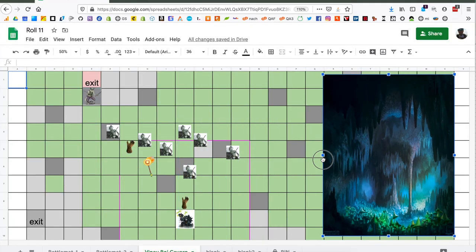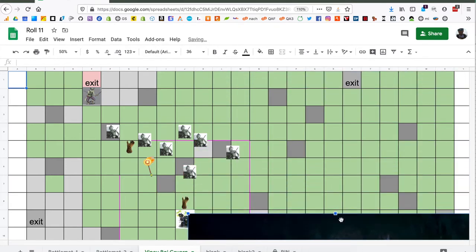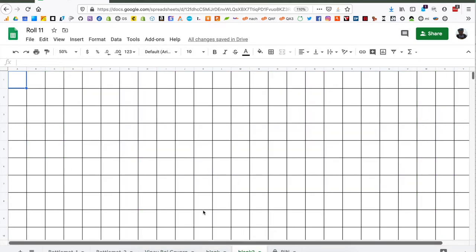There's really not a fog of war function, but you can kind of make it work by just laying over a thematic image of your terrain and then just sliding it back when you want to reveal areas of the map, or you can make just separate rooms or separate areas on different tabs. It's so easy to just create a copy of a tab that you can make as many as you want. You have to trust your players not to pop over to the other tabs. You can change permissions if you really don't trust your players, but as we all know, there's no such thing as cheating in a collaborative game.